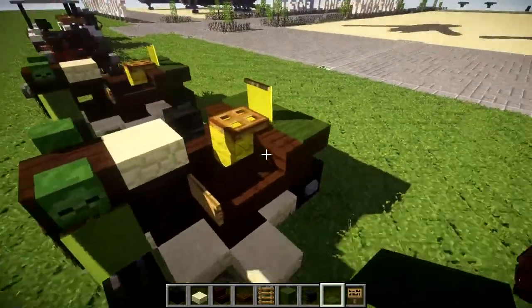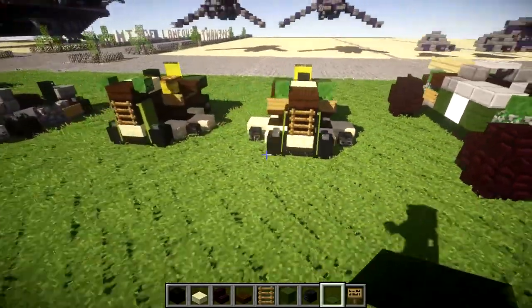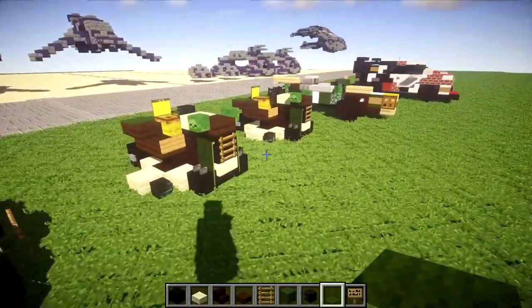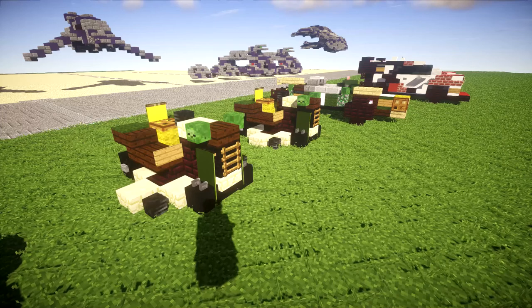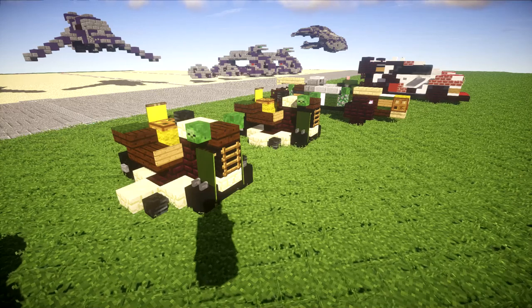Lastly, we're going to grab some green carpet and place it down on top of those two dark oak wood top slabs. Once you guys have that done, that's going to do it for the John Deere riding lawnmower — pretty cool little design if I do say so myself. Hopefully you guys can find some use for it. That's going to do it for this one.